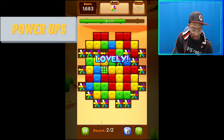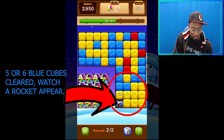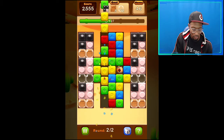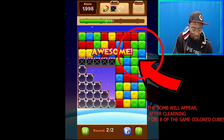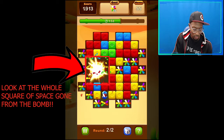Power-ups and items. The rocket: if you get 5 colors together, the game will reward you a rocket. This power-up clears one column or row depending on which direction it's aimed. The bomb: if you get 7 colors together, this power-up will clear a square of cubes around where you ignite it.